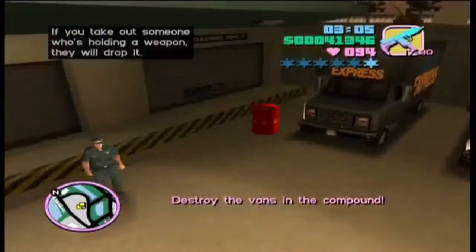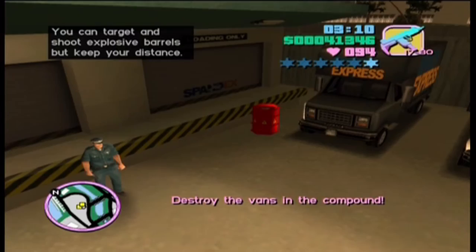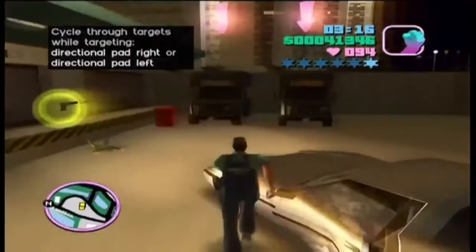What you need to do is blow up two of these Span Express vans and then steal the other one and take it away. The best way to do this would be to get out of your car and shoot the gas canister, which is right next to the Span Express. So get your gun out, aim and fire. Now get into this Span Express and drive it out of the compound.